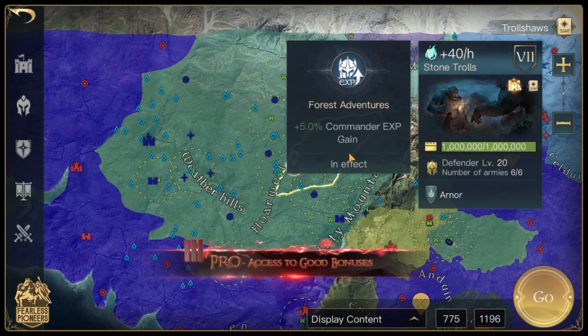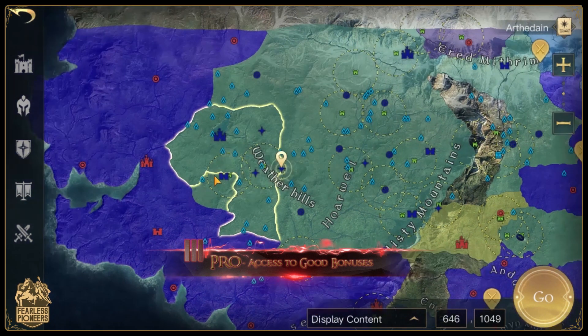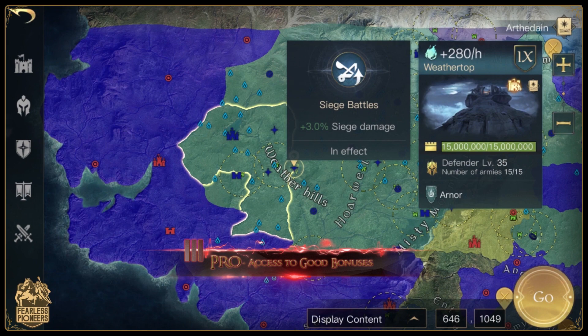Another awesome pro is the access to keeps that provide great bonuses, like the Stone Trolls that provide plus 5% to commander experience gains, and Weathertop which gives plus 3% to siege damage.